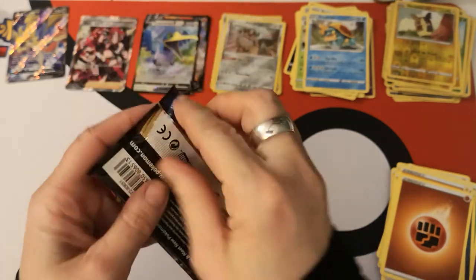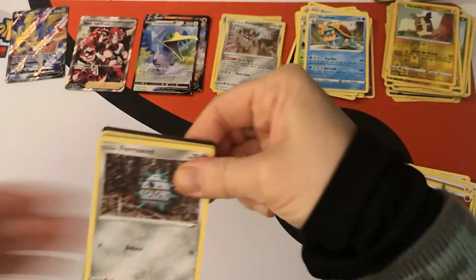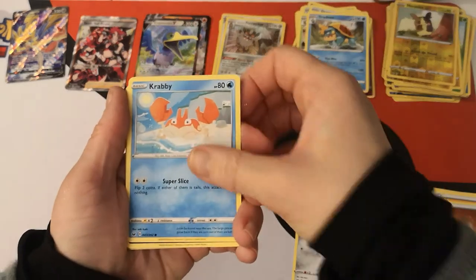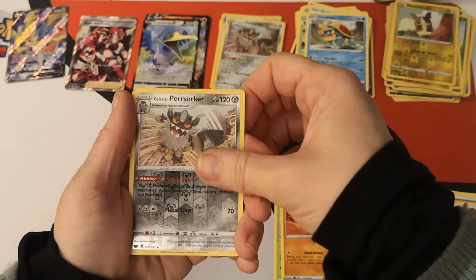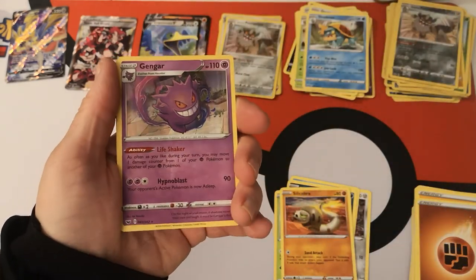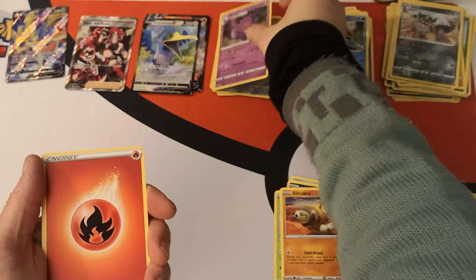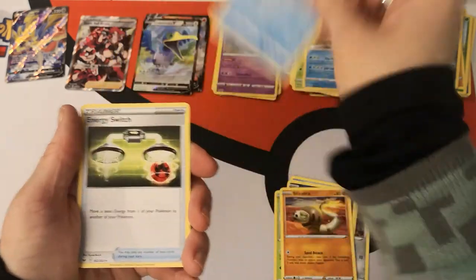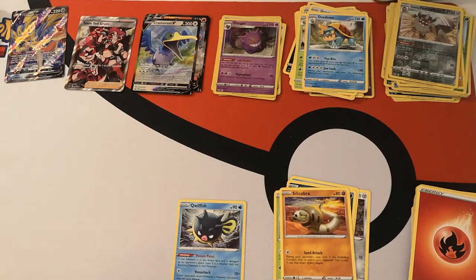Only a handful of packs left — is there room for anything else awesome from this box? I really hope so because I'm greedy like that. We have a Ferroseed, Krabby, Galarian Zigzagoon, Gardevoir, Silicobra. Reverse holo Galarian Perrserker. And nice — we have the holo Gengar. Do love that card, I've pulled a couple now, I think it's my third. We have a Fire Energy, Sitrus Berry, Qwilfish, Energy Switch, and there is your code card. I must be getting close to the end of this booster box because everything is coming out of my mouth wrong.